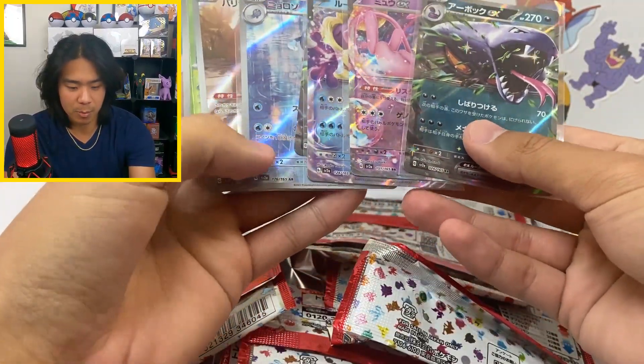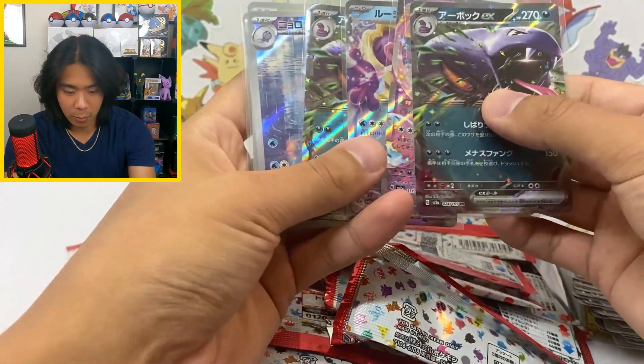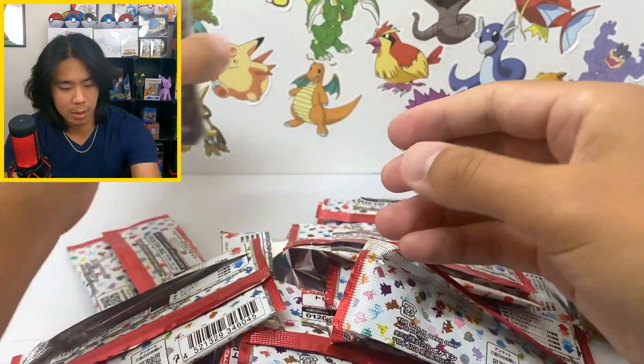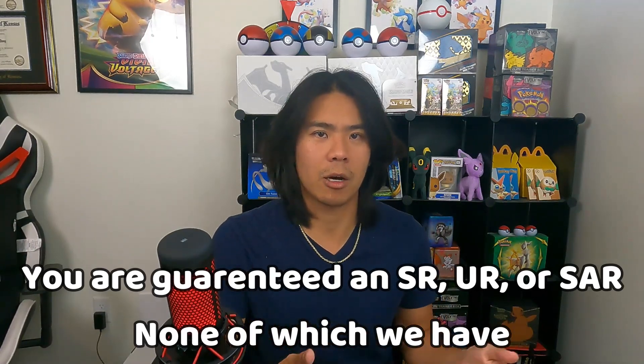If I'm wrong and you're not guaranteed anything — we don't even have a secret rare or SR. We have just four EXes, two art rares, and the master ball hit. I read one post that says you are guaranteed at least an SR or SAR — the special art rares. We didn't get any of those, so I'm leaning towards that we definitely got a resealed, tampered-with box.